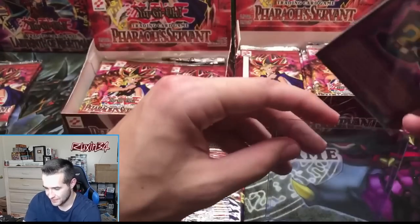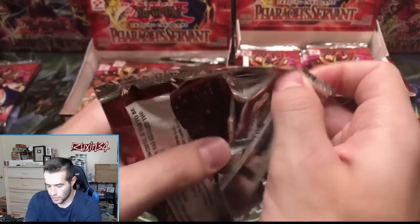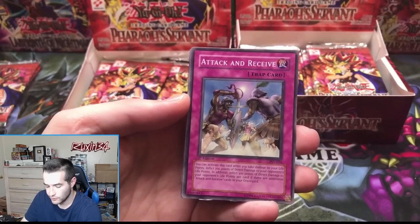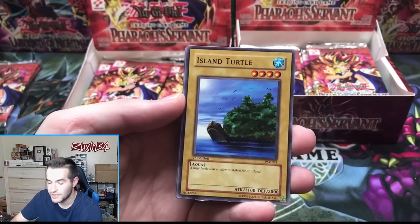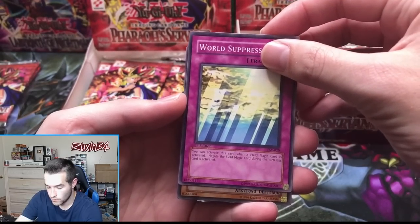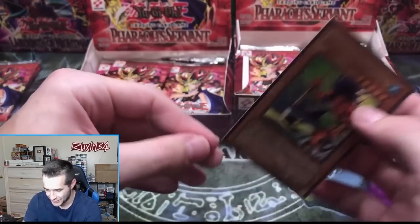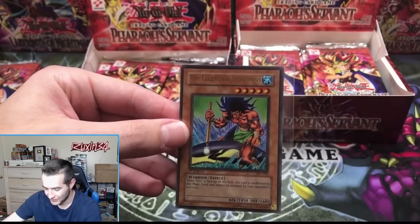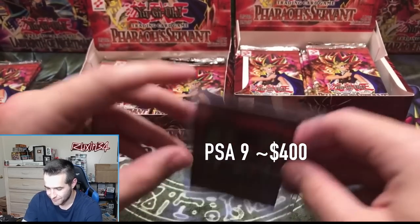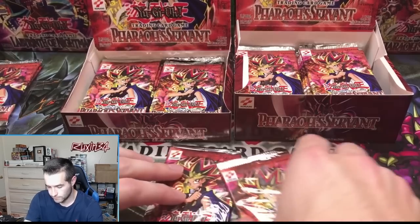Spike Bot, Iotruth, Skull Mariner. Next hobby pack — is Spike Bot a short print? Insect Imitation, Attack and Receive, Island Turtle, World Suppression — and a Legendary Fisherman! Nice ultra rare, pretty off-center but this is a crazy good opening — double foils pulled! Ultra rare, very very good pull. Centering is not too good though.